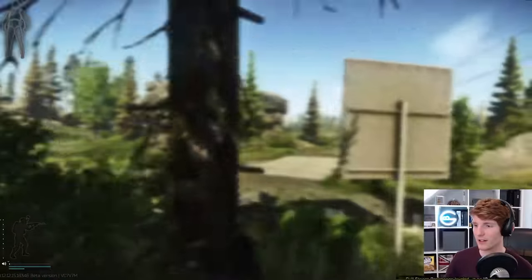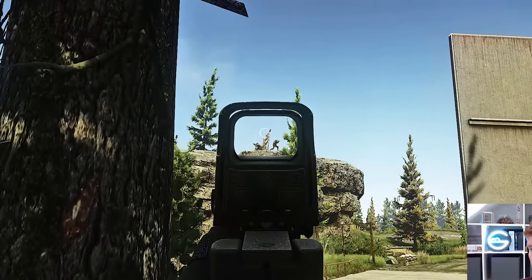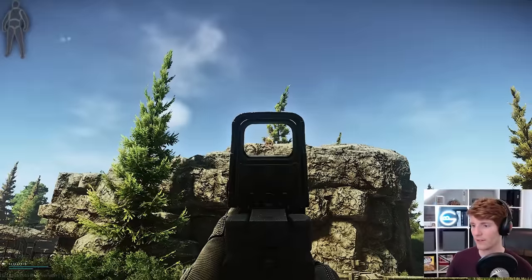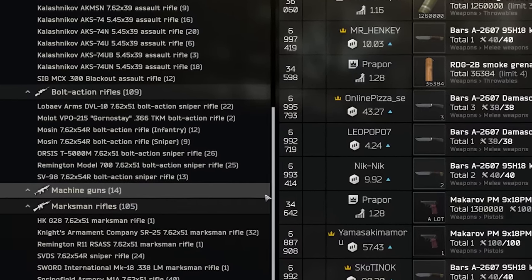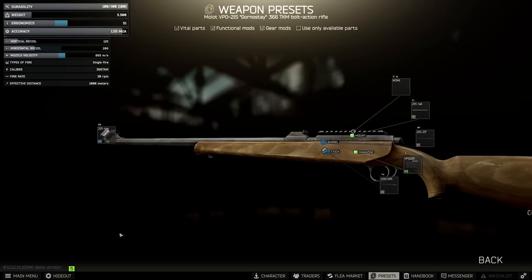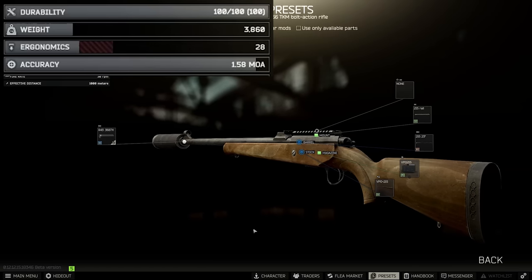So now that we've looked through all the parts, choosing some high accuracy weapons is not too hard. Clearly we'll likely find our top performer in the bolt action snipers, but DMRs and assault rifles can be contenders too in some circumstances. Within the bolties, we have 6 choices if we consider the Mosins together. We can't do anything to the VPO really — our 366-chambered bolt action — and at 1.55 MOA unsuppressed and 1.58 suppressed, it isn't going to top any charts here.